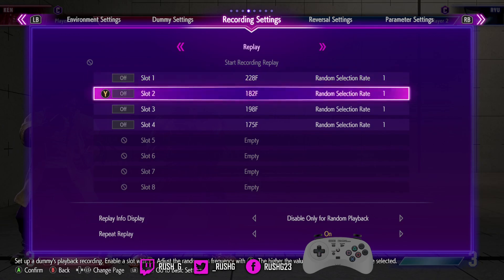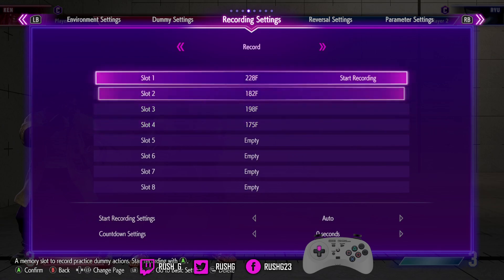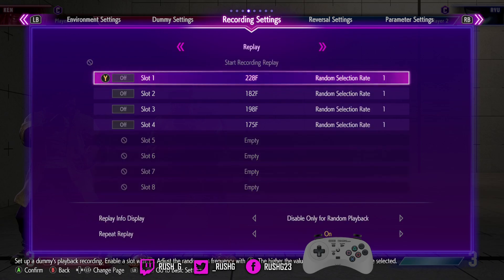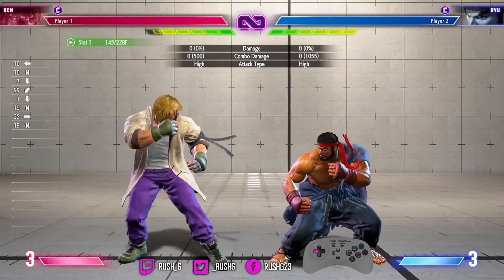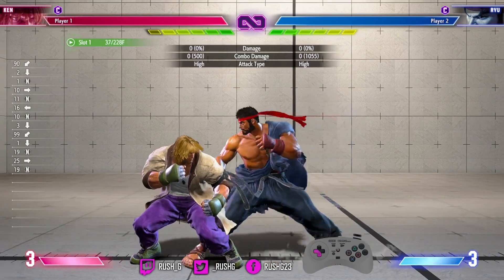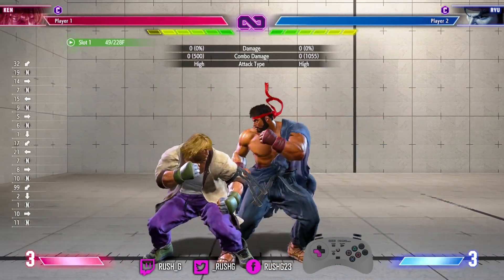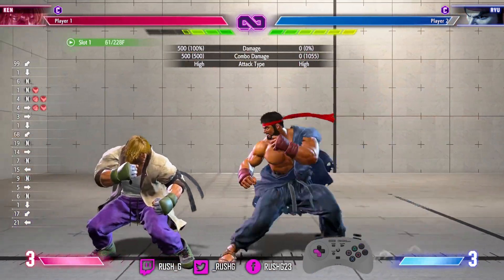Let me show you how this looks in a match. So this recording here — I've actually recorded many things. If you go to recording settings and record, I've got Ryu here to do two dashes and then a heavy punch and then block. I'm going to turn this option to restart battle. Double dash, heavy punch. Heavy punch has lots of recovery, so let me drive reversal the heavy punch and see if he can block it. He's holding down back — that's part of the recording.